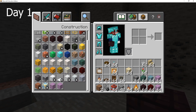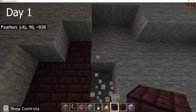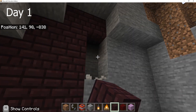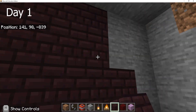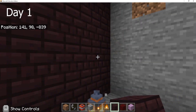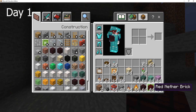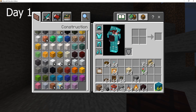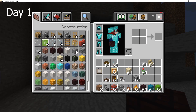Now that I had done the TNT, it was time for decorations. I kind of wanted to do different dimensions, but I ended up using nether bricks and a few more materials as a simple base. At that moment I had no idea I was going to make a four-story house, but yeah, I just did it.